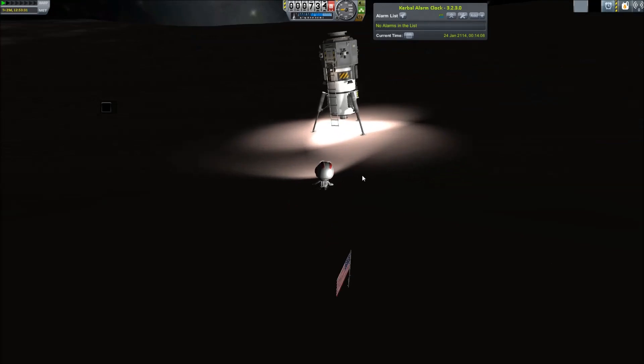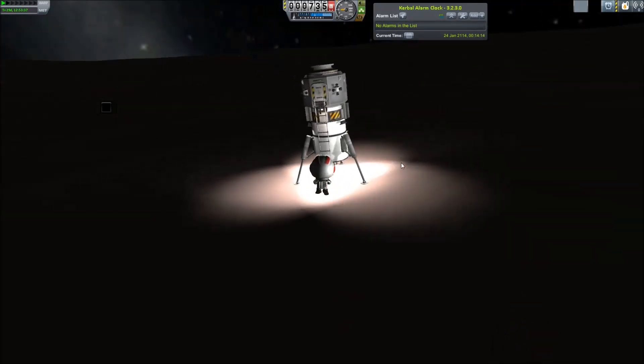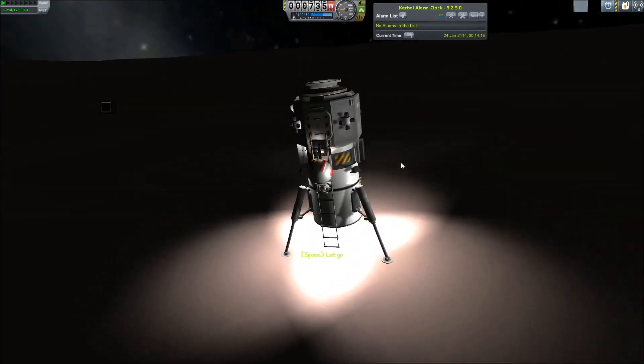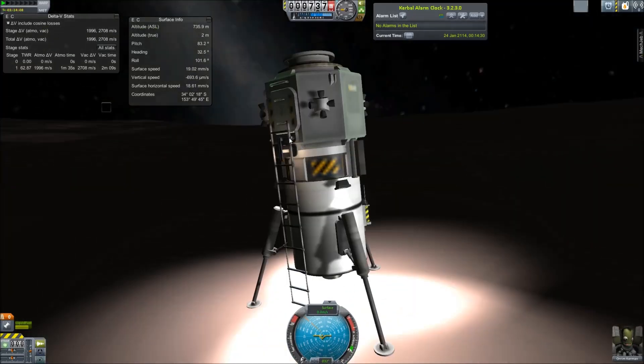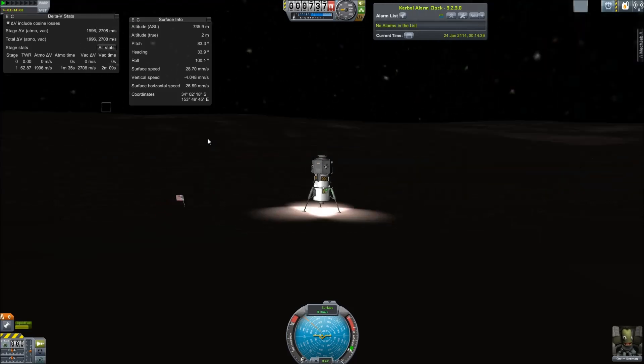Eris was originally introduced as the 10th planet because it was originally assumed to be larger than Pluto, although it is in reality about the same size. And it's one of the big reasons why Pluto was kind of demoted from planet status, at least officially.